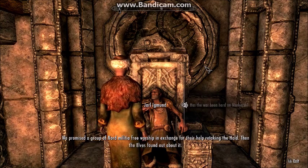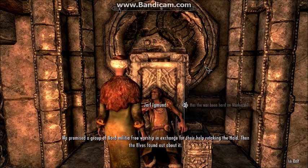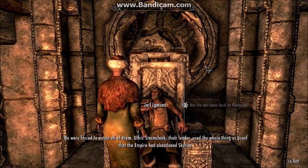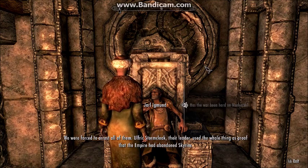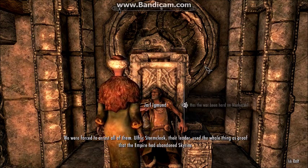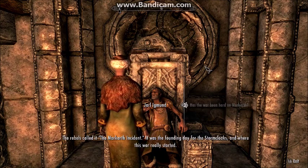We promised a group of Nord militia free worship in exchange for their help retaking the hold. Then the Elves found out about it, and we were forced to arrest all of them. Ulfric Stormcloak, their leader, used the whole thing as proof that the Empire had abandoned Skyrim. The rebels called it the Markarth Incident — the founding day for the Stormcloaks and where this war really started.